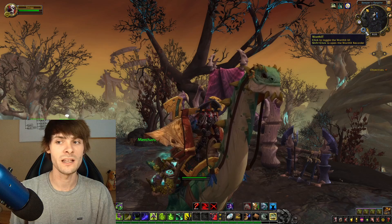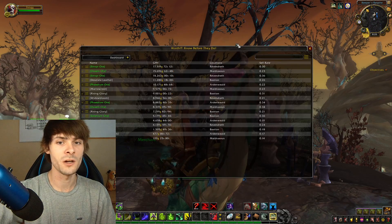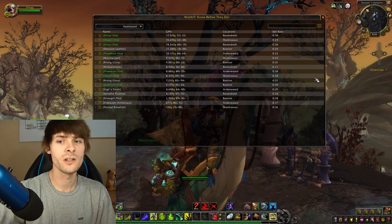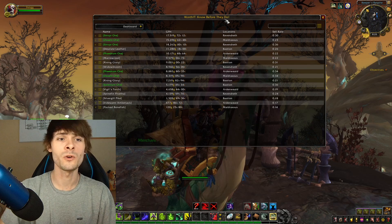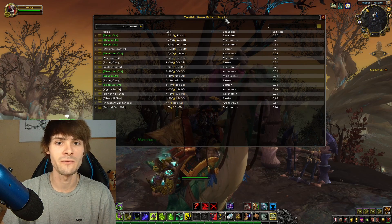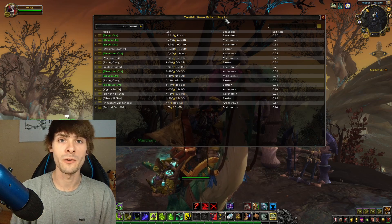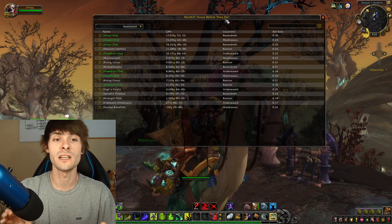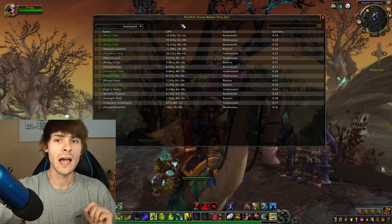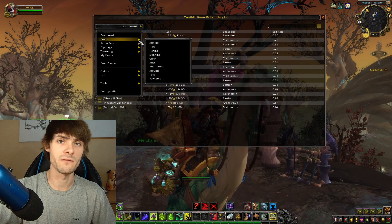Once Trade Skill Master is set up and Worth It is downloaded, you can go into the main UI, where you'll be greeted with the dashboard. The dashboard will show all current content farms preset for that expansion. Currently we're in Shadowlands, so only Shadowlands farms will be shown in the dashboard.